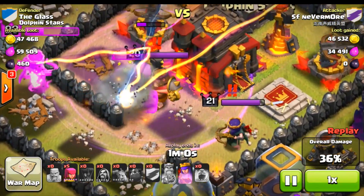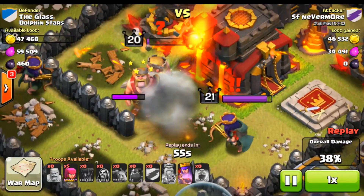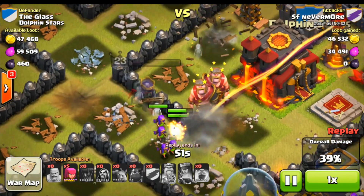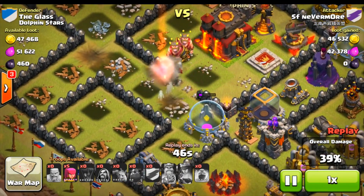The queen's like, hell no. That was a really fast death — she double-shot him, activated the special ability. 39%. He's got five archers left.